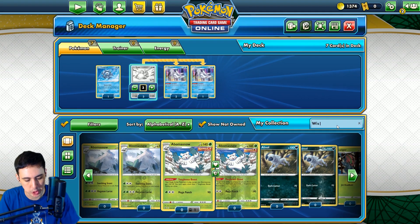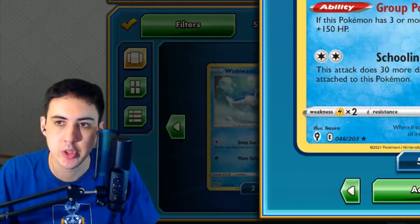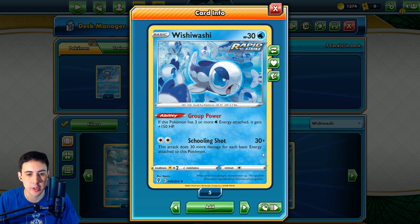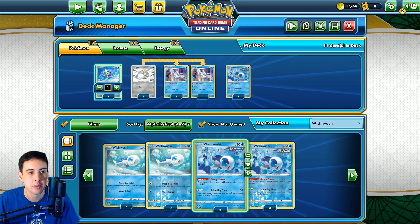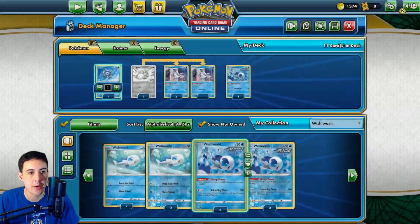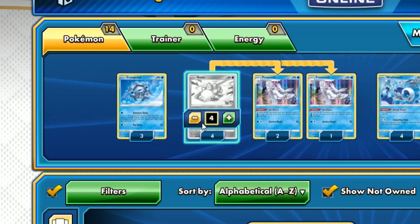I'm building Wishiwashi. Have you seen this one? Schooling Shot does 30 more for each basic energy attached, and it has three or more water energy attached - it gets 150 extra HP. I had a lot of fun playing this one before rotation. We'll see how it goes after. We're gonna go the full four on the Snom.